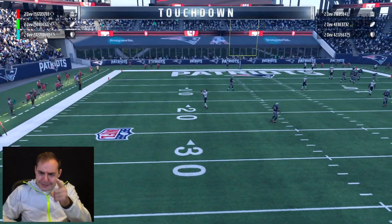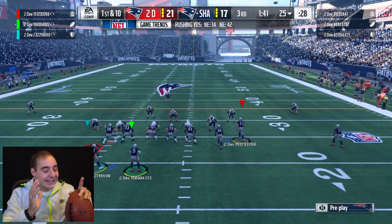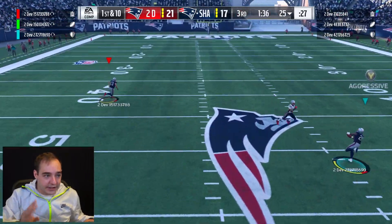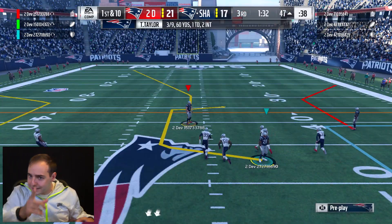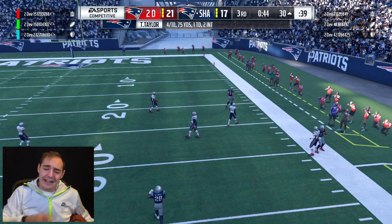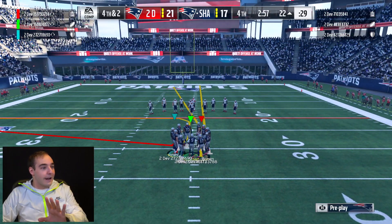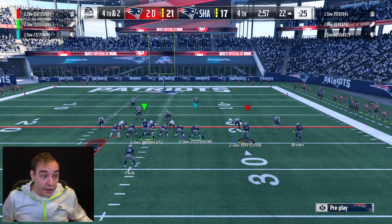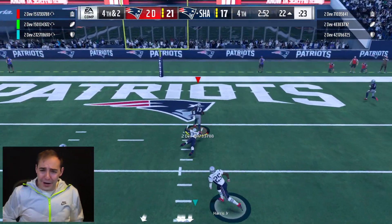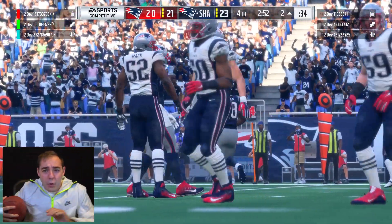Throwing pick-sixes was definitely our kryptonite, but we're still in this game at 21 to 17. We had a 17-nothing lead but we've got to get it going. Look at that nice dot — Cookie Boy making the right throws, getting back into it. He's a pretty solid player when he's not throwing pick-sixes. We got a critical drive going on fourth down. They're blitzing — Odell Beckham with the jukes, I'm gone! I came over the middle, caught it, went right by him on fourth down for seven yards. That was big, clutch time.